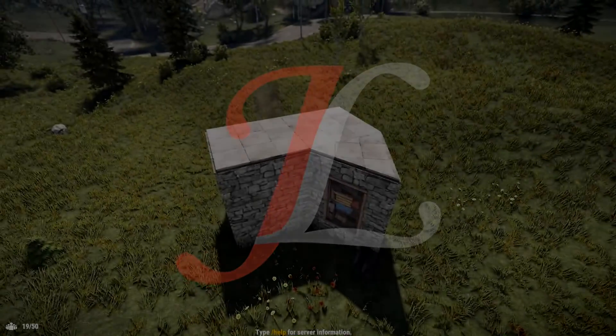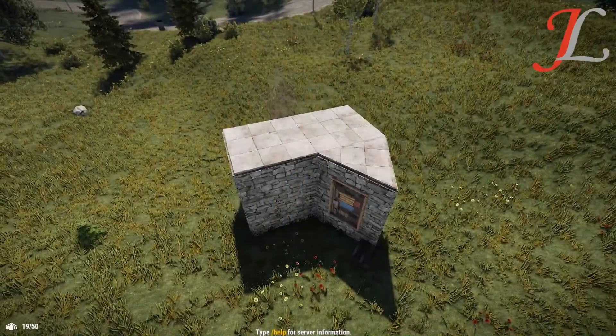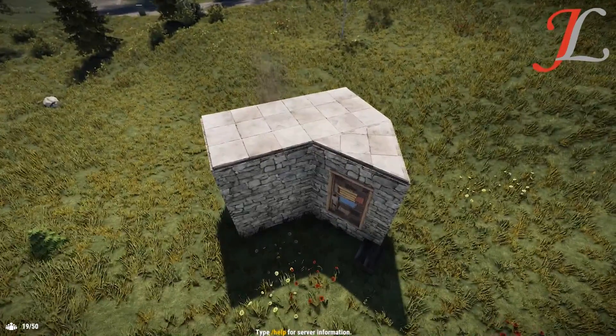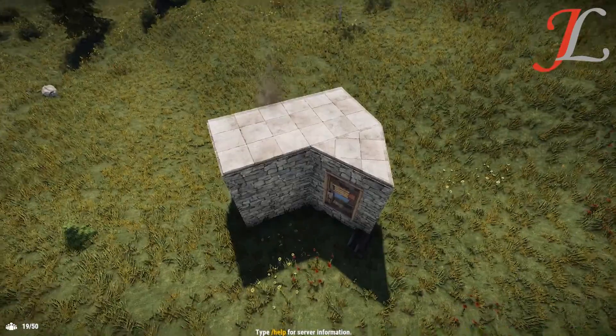The 2x1 with an airlock is the most widely used starter base in Rust for most players. This is because it's cheap, compact, efficient, easy to make, and quick to build.